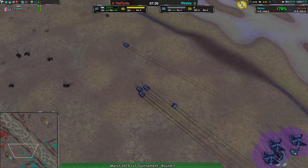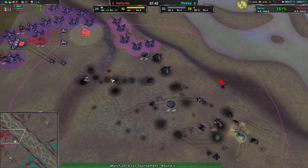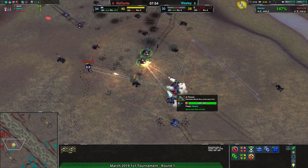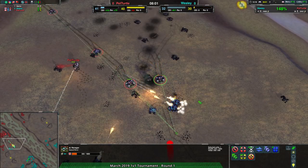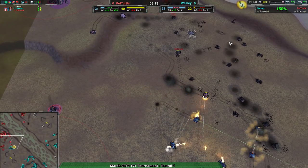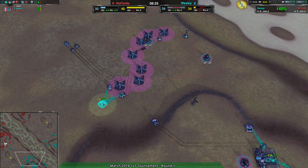Wesley's still ahead quite a lot by attrition and has a second army coming in, which is going to be the major problem. But at the very least, Pet Turtle has managed to get their production going — enough of an army to drive Wesley's assault to a halt, and they have reclaim coming in, so it will be a lot easier to build up more forces. Reclaim comes in not too little, and Pet Turtle's commander comes in to help defend. But Wesley is still kind of winning on attrition — still about 2,000 metal ahead.